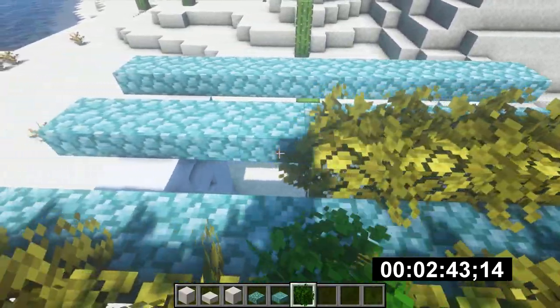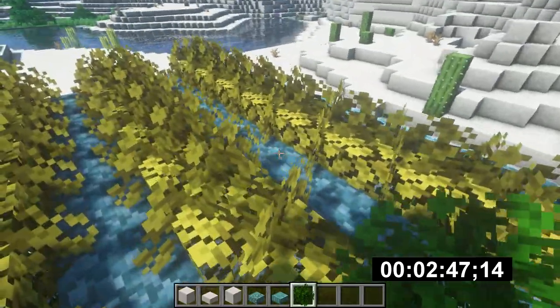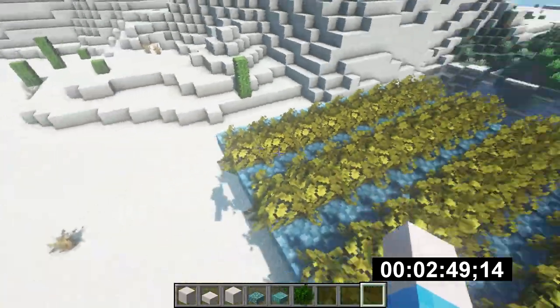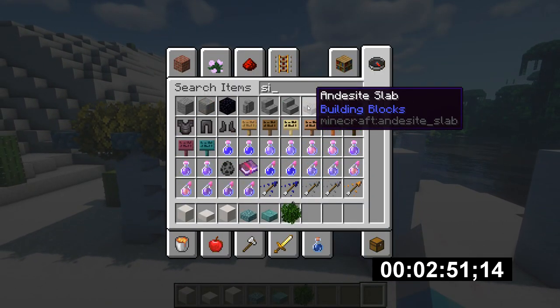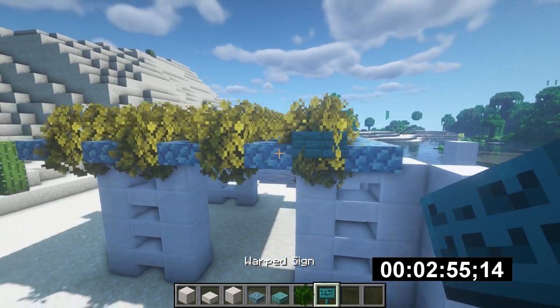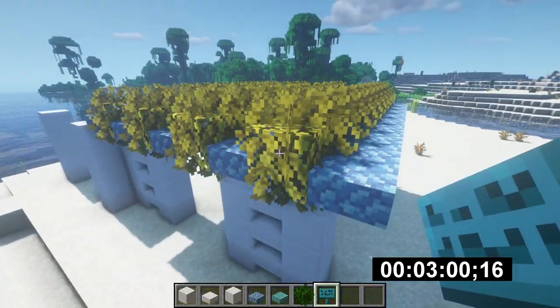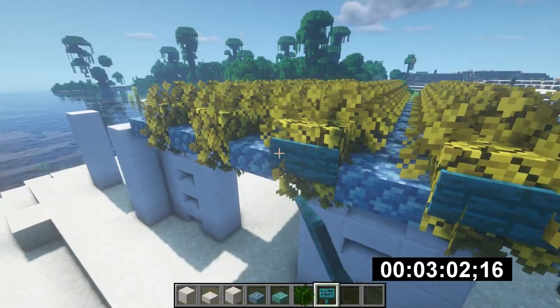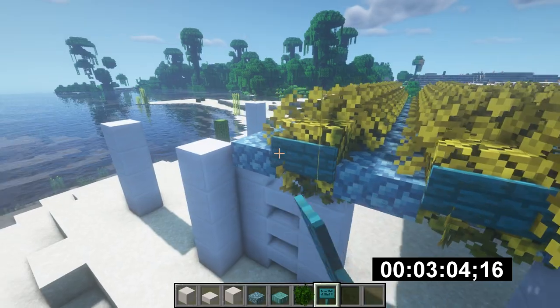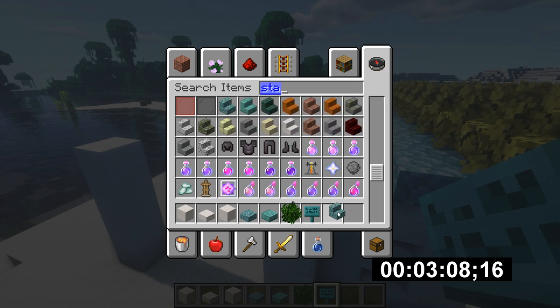Down here as well. Now this isn't looking too bad. What we can do is grab some signs — I'm going to go with the warped ones and check those on the front to make them sealed in like that. I'll probably put some stairs on this too in a minute. Let's get some prismarine stairs again.